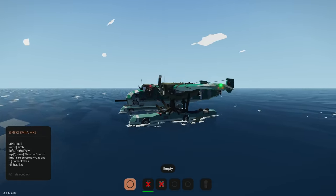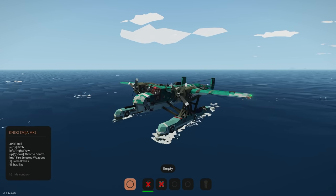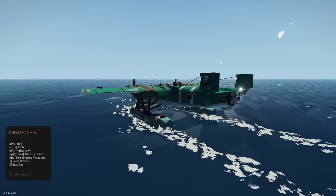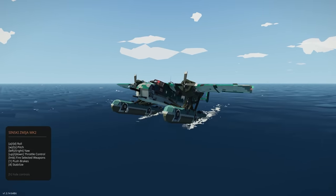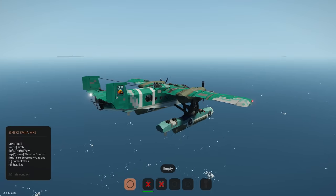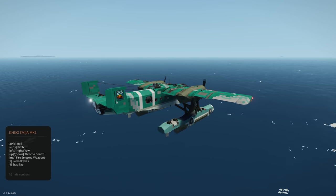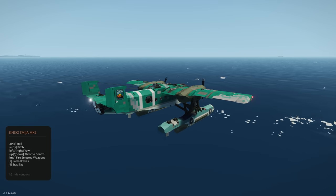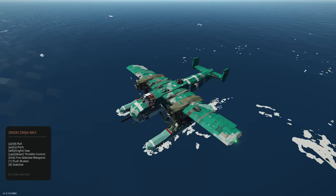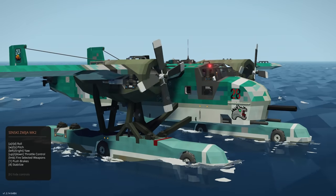Now testing the water takeoff — full throttle up, flaps on max, then applying manual lift, and we're out of the water. Very easy once I applied some manual lift. Trying another landing with a little bit of throttle this time — keeping some throttle as I land. Nice. Really really awesome creation — I can't fault it in any way. Beautiful, looks great, flies well. Definitely go check this one out.